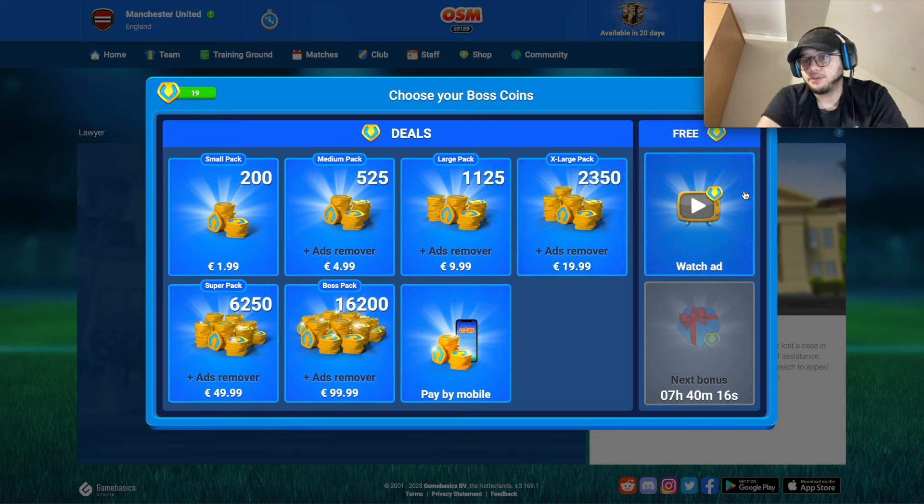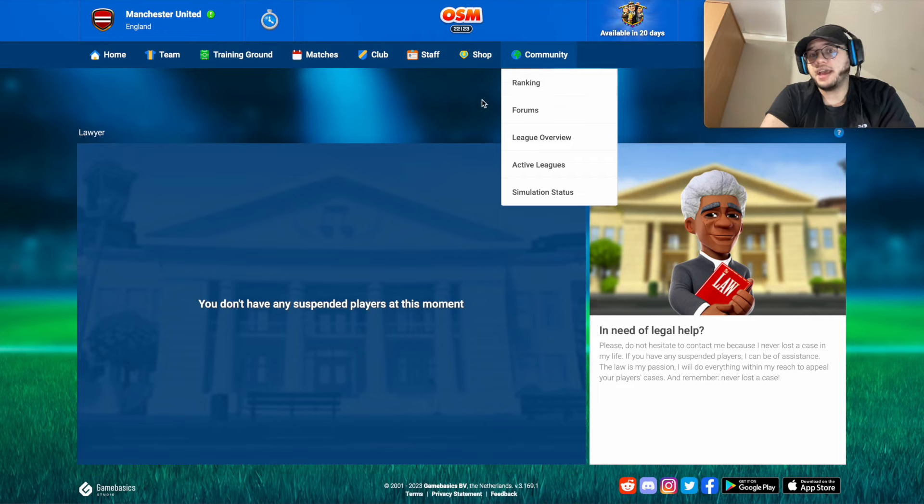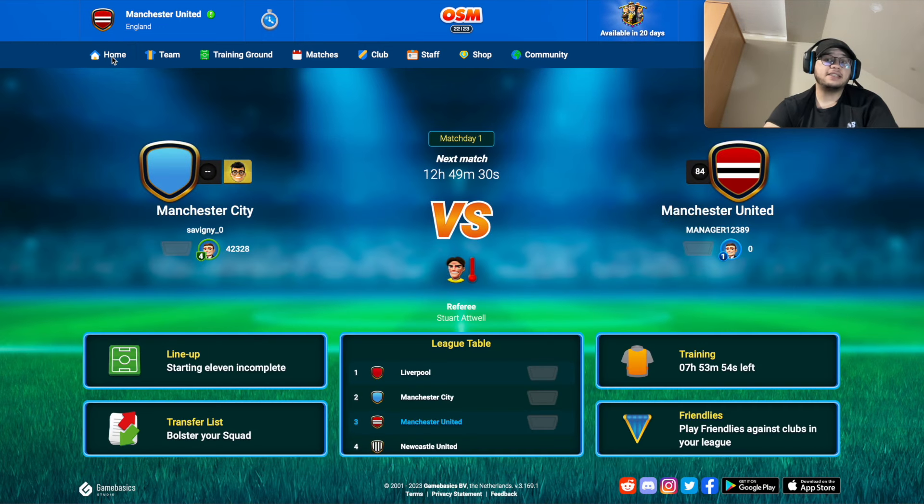In the shop you can buy Boss Coins with real money, or watch ads for free Boss Coins. There's also a community section with forums, but nothing too special there.